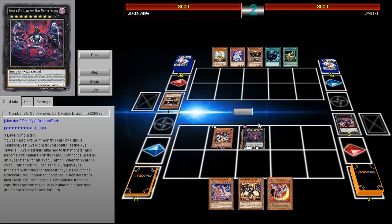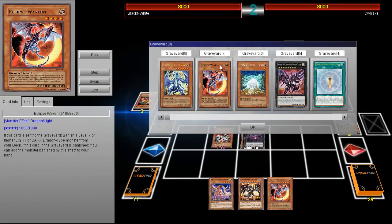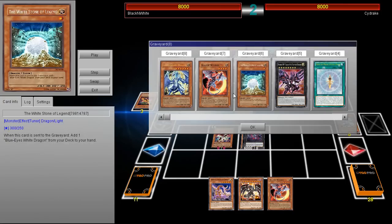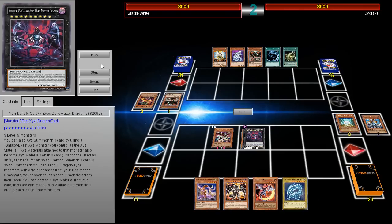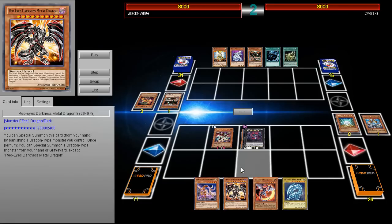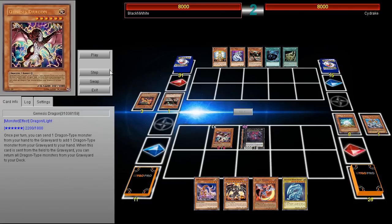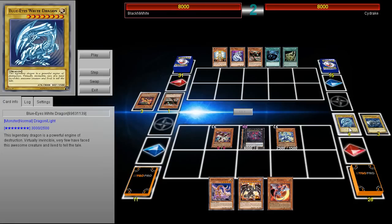When this card is XYZ summoned you get to send three dragon-type monsters with different names from your deck to the graveyard. He's going to activate that effect and send White Stone, Eclipse Wyvern, and Pulsar — those are the key cards you want to send. He's going to activate Wyvern's effect as well as White Stone's effect. What's really cool with Genesis Dragon is you can send one dragon from your hand to the graveyard and re-add one back, so even if you draw Red Eyes it's basically irrelevant.